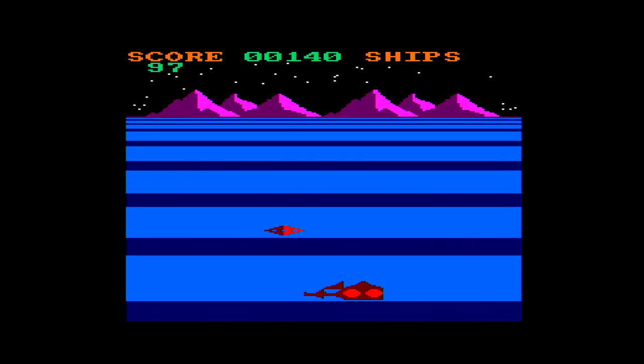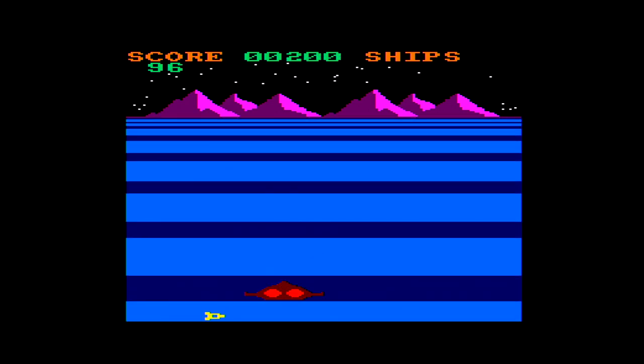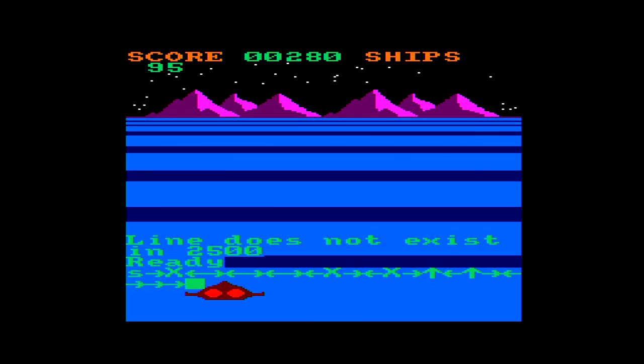Line does not exist in 2610. Okay, reloaded. Just to give myself more of a chance I've gone into the listing and given myself 100 lives. The only variation I'm seeing so far is different colour baddies. But I keep getting this error — 'line does not exist' — and it's a different line every single time. I'm not going to be able to see the second part of the game. Maybe a mistyped listing, I don't know. Graphically quite ambitious for a BASIC game, but I've seen far better in the pages of Amstrad Computer User.